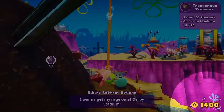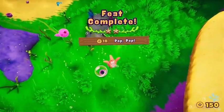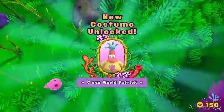Completing feats earns you Sand Dollars, the in-game currency. Use Sand Dollars to unlock new skins in the game.